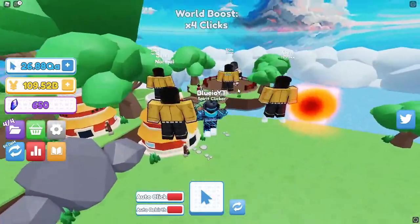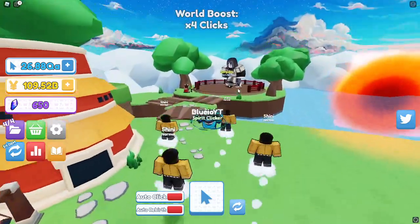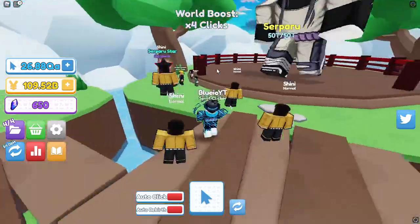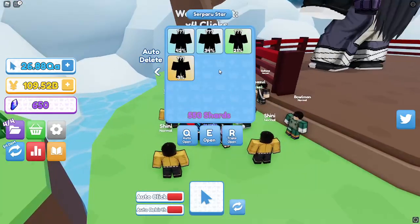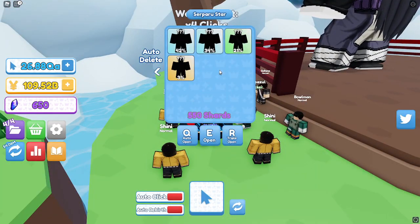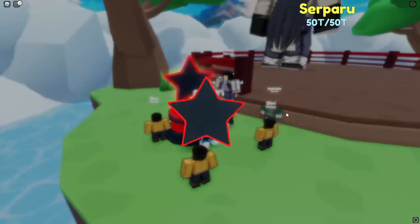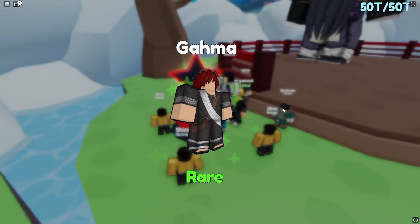You get shards from fighting the boss if you didn't know that. What you do with the shards is you buy this egg or this star — I didn't really see this one at the beginning, but I'm just gonna show you guys in this video. It's actually real simple, so I should have enough for this one. Let's just buy this, and it's gonna be at every boss.